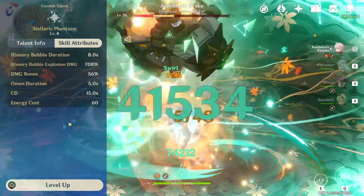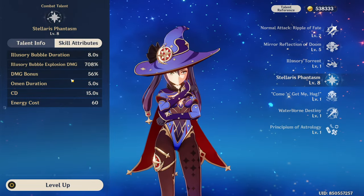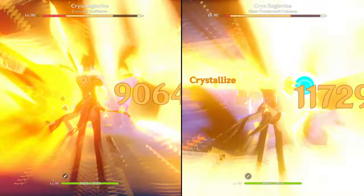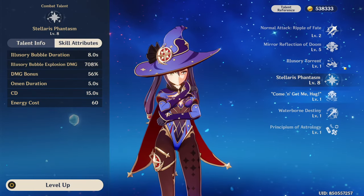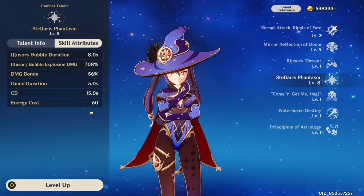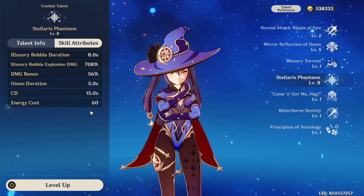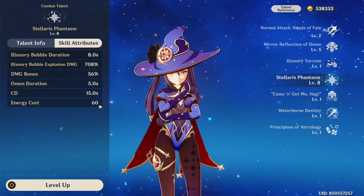Enemies affected by Omen will take significantly more damage, which scales accordingly with Mona's talent level. The damage increase is pretty significant, making Mona one of the best supports for amplifying small windows of front-loaded DPS. This is by far Mona's most important talent in pretty much every playstyle. This burst has a 15-second cooldown and a decent energy cost of 60, so you should try to build Mona with as much energy recharge as possible until you are able to get permanent burst uptime. We will get into her ER requirements later in the artifact section.